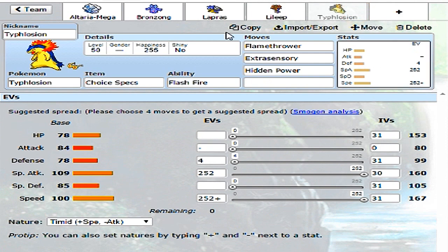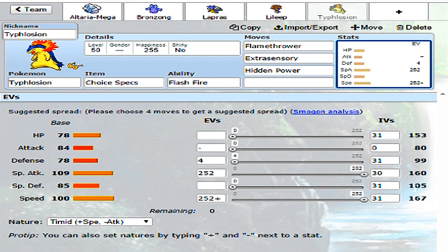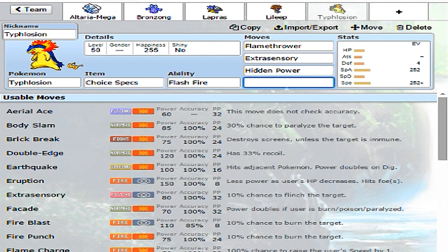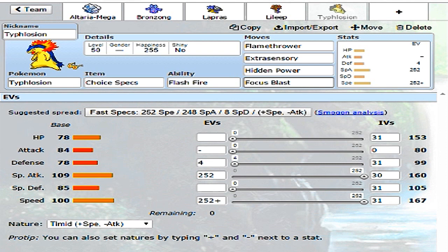For the final move, Focus Blast is a must for coverage. Focus Blast does have a brutal 70% accuracy which can be unforgiving at times, but that moveset - Flamethrower, Extrasensory, Hidden Power Grass, and Focus Blast - gives Typhlosion the best coverage overall.